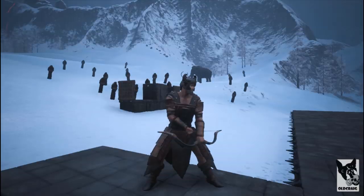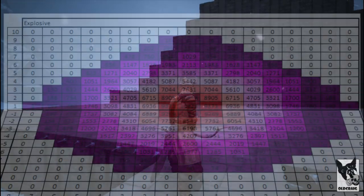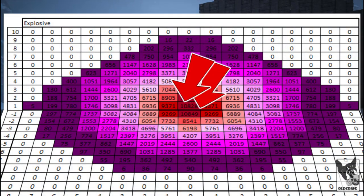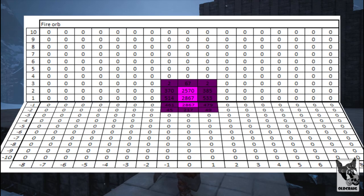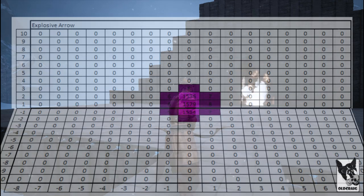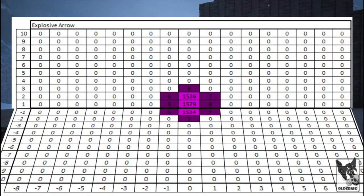The next difference is their splash damage. While bombs have no range at all, they can damage targets up to 9 squares away in all directions. Fire orbs have a much smaller splash at about 2 to 3 squares. And explosive arrows have the smallest splash at about 1 to 3 squares.